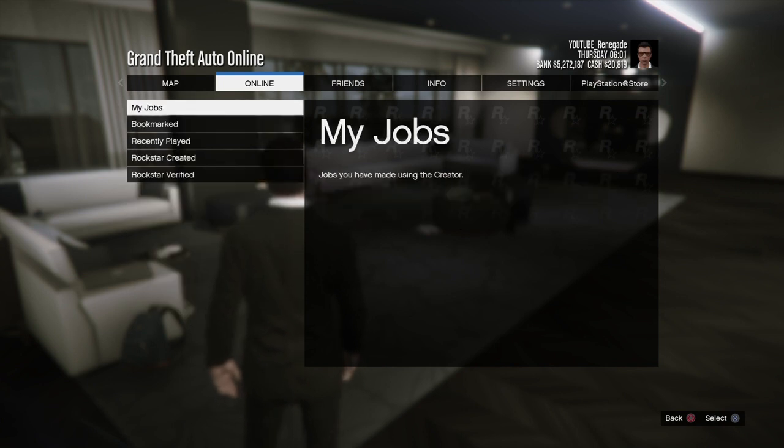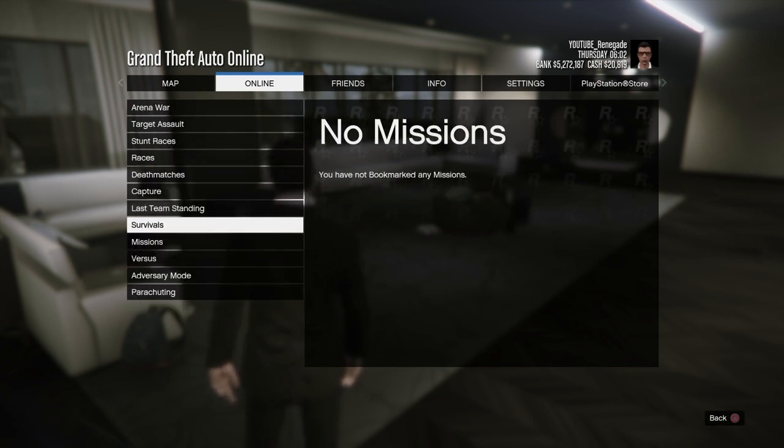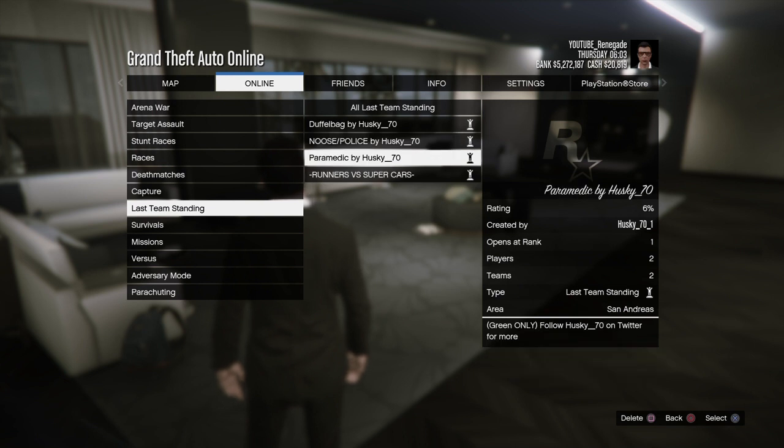Once you've downloaded it, go to online, go to bookmarked jobs and go to Last Team Standing, then look for 'Noose slash Police' by Husky underscore 70.